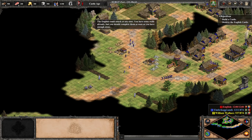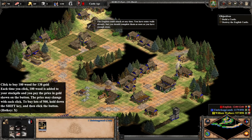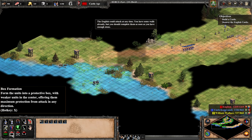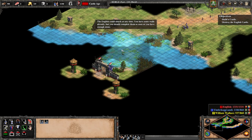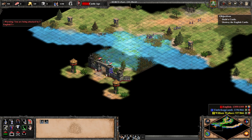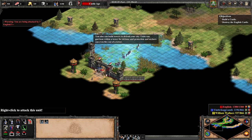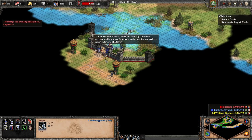The English can attack at any time — you have some longbows already, but you should keep with them as soon as you have enough stores. You can also build a tower to defend yourself. Units can garrison within a tower for defense and protection, and archers can even fire out of a tower.